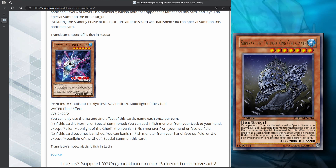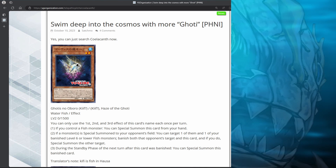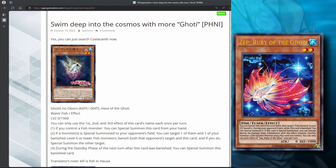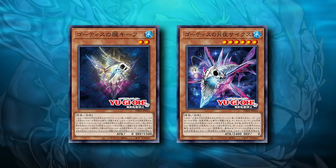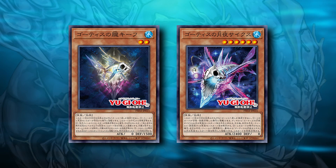I can't wait to experiment with this card in my Coelacanth decks. Going back to Kif — after you have banished your opponent's special summoned monster with Kif, you can special summon a level 6 or lower fish monster. If you use this effect to special summon Moonlight of the Goatee, you can use Moonlight to search for a fish on your opponent's turn, like Zep, and then banish Zep from the hand to summon Zep on your opponent's turn. You can also use Moonlight on the opponent's turn to add Snopios to your hand. So what these new cards provide is a lot more versatility to the deck, with much more complex interactions.